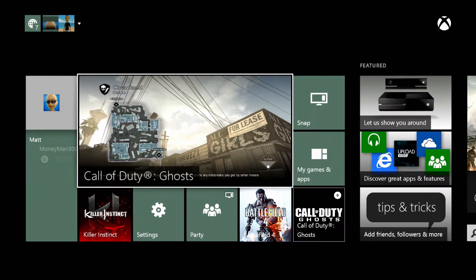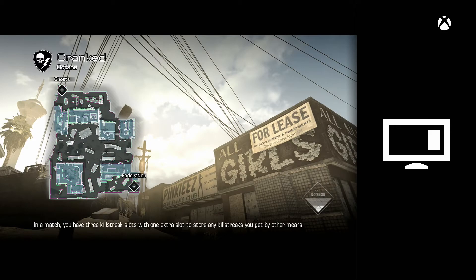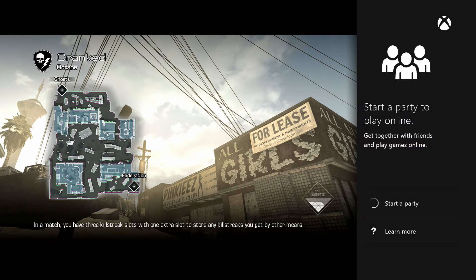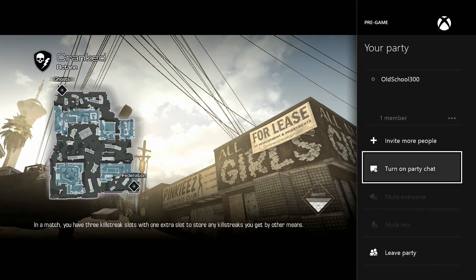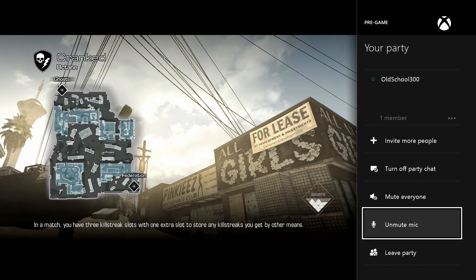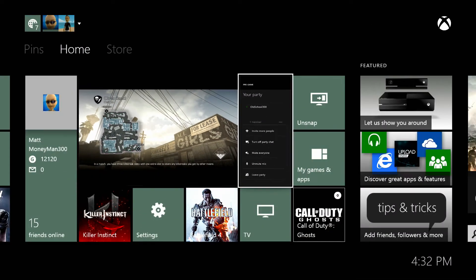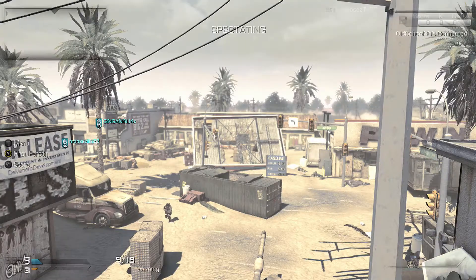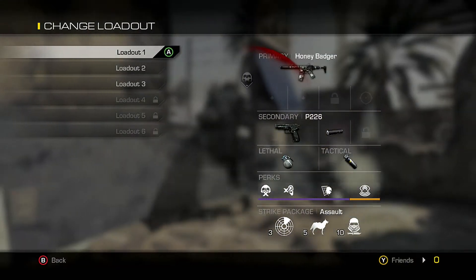Alright, let's get our first match underway — we're gonna hop in and do some Cranked. Let's just get this thing started. I gotta start a party. Okay, it's just easier that way, we don't have to worry about hearing other people. We should be good to go — now we're forced to get in the game. Hopefully it'll be relatively entertaining. I play okay pretty well, so we got that Honey Badger like I said.